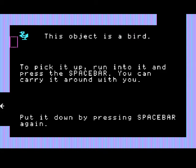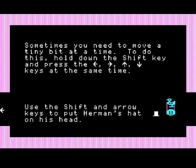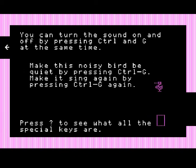Apparently this object is a bird. You can pick it up with spacebar and carry it around with you. With this bird, we can do nothing with it. There's a hat. Supposedly it says hold down shift and then press the arrows, and you're supposed to move just a little bit, but it still moves fully. I can't figure out how to put the hat on the guy's head - that didn't seem to work for me.